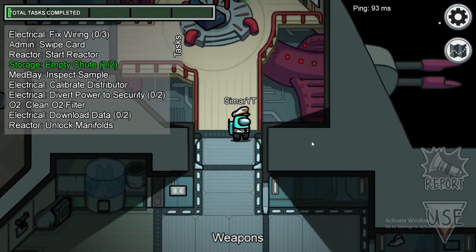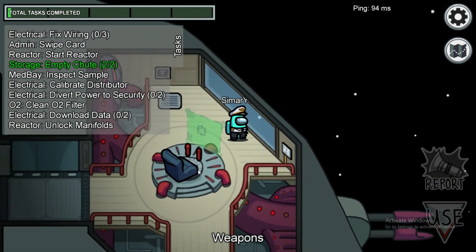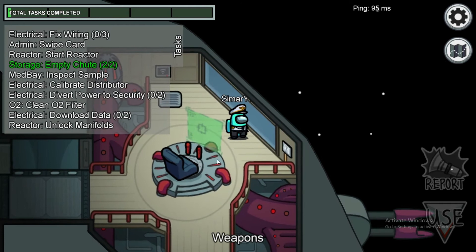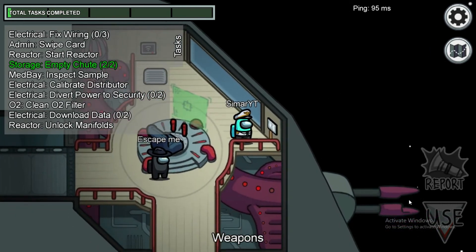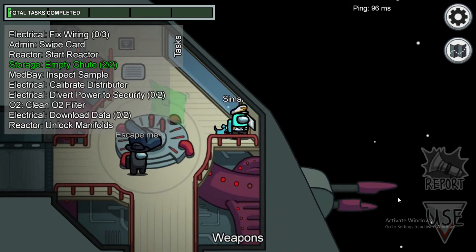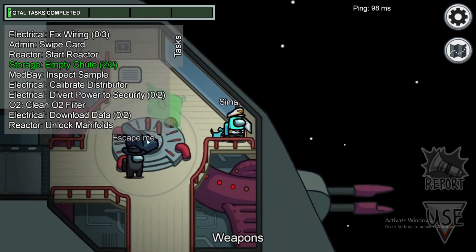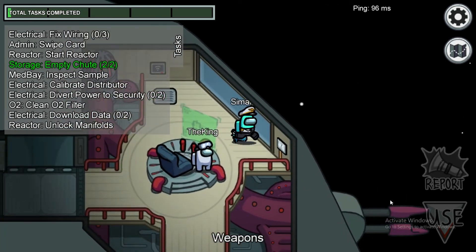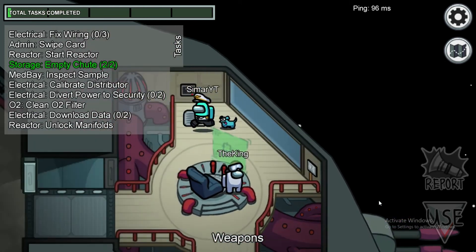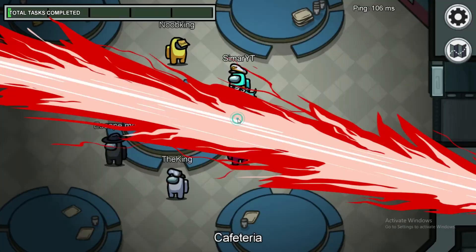There is another task that is visible to other players: the destroy meteors task in weapons. When someone does this task, the weapons will actually fire — you can see the shots going out. Black is doing this task so he is a hundred percent crewmate. But white is also here and is faking the weapon task, making white a hundred percent impostor.